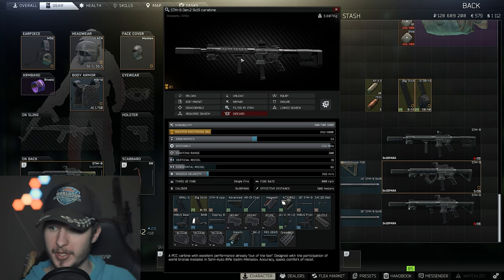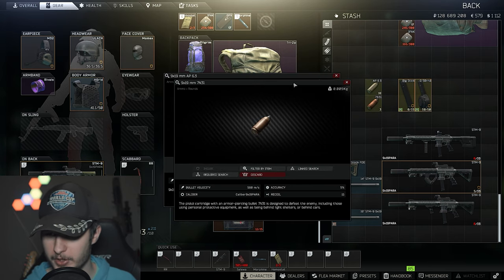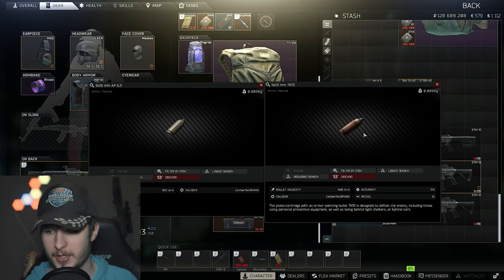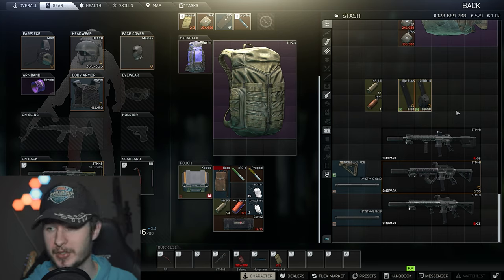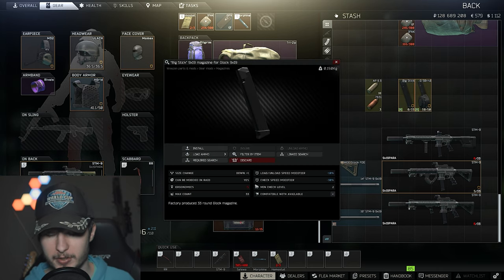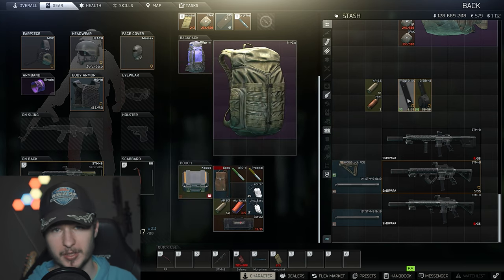For ammunition you have two options: AP6.3 and 7n39. Battle State Games increased the price — 2k per round is quite a lot — but with 7n39 you have very high penetration and high bullet velocity. My go-to is AP6.3: it's affordable, very decent, around 400 meters per second. For magazines, you can run Glock mags — either the big sticks with 33 rounds or the drum mag with 50 rounds. I like the 33-round big sticks because the stats are great and you don't lose much ergonomics, but both are good options.